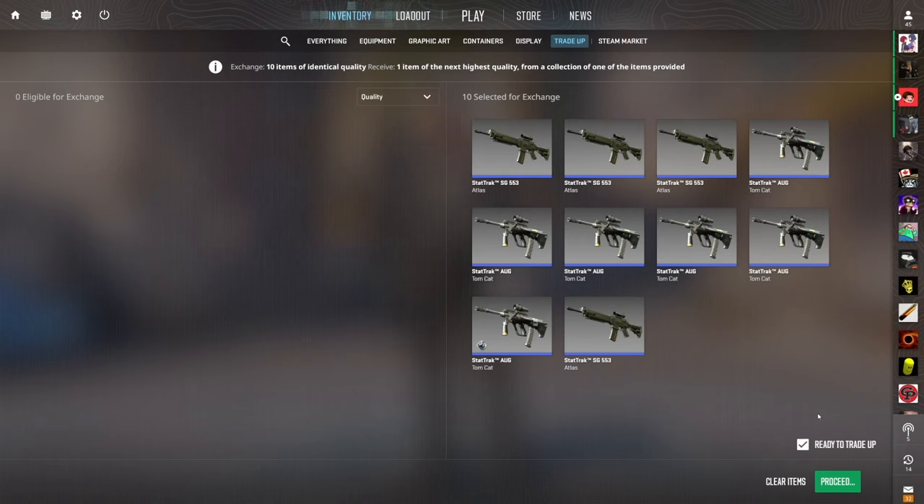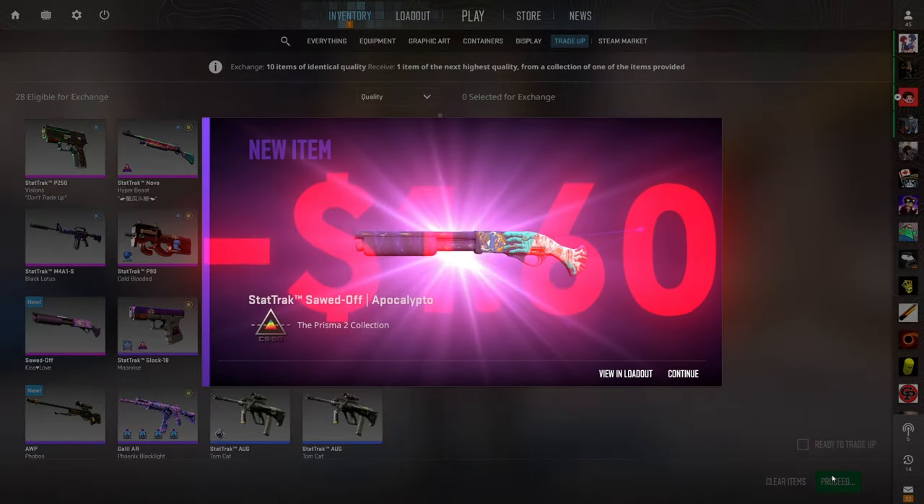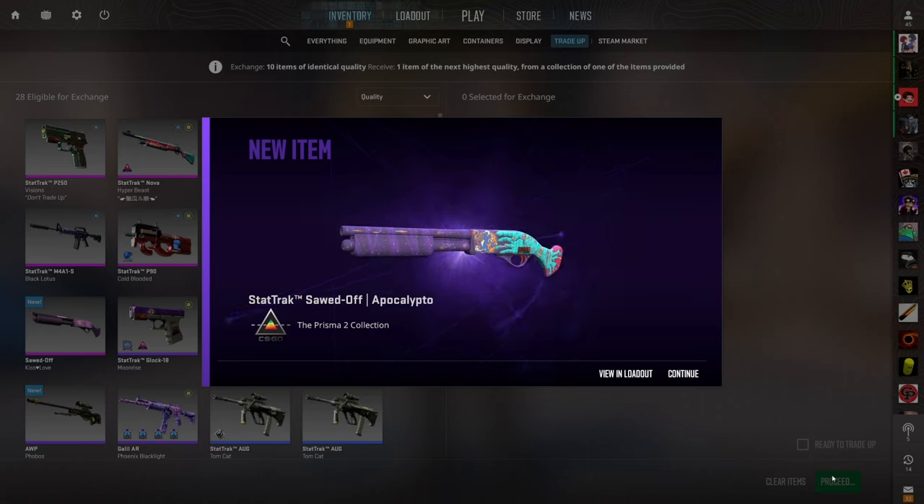This is one of my favorite trade-ups of the entire video. At around $5.70, we have a 24% chance to profit over $2, and an 8% chance to profit over $8 if we hit that Scout. I've done this plenty of times before and never hit that Scout — I always hit the Fever Dream, which is still a dollar of profit, but it always baits me. We got the Ghost Crusader — that's like the third worst outcome, a $1.60 loss. Can't be too upset, we just need to move on.